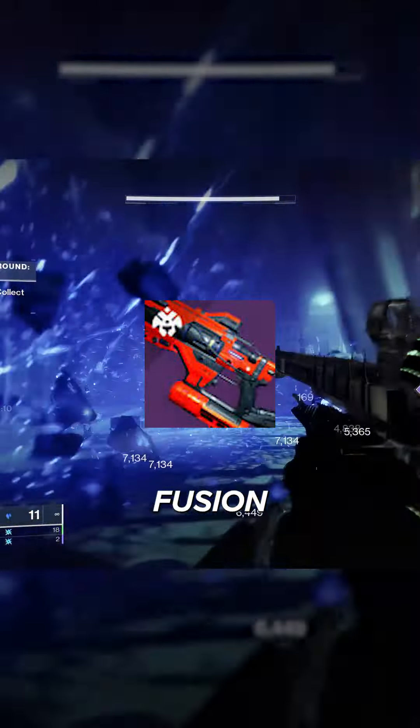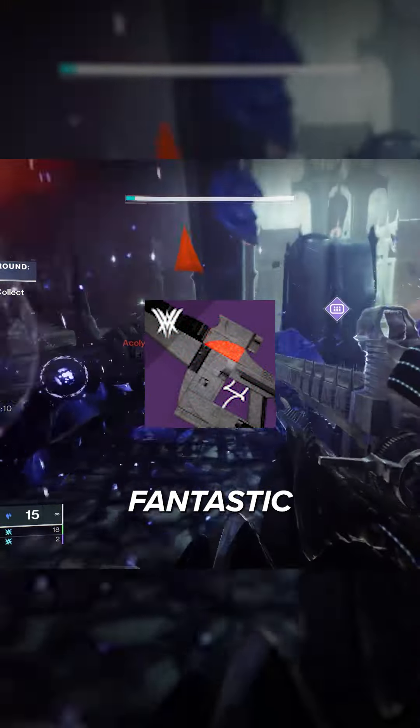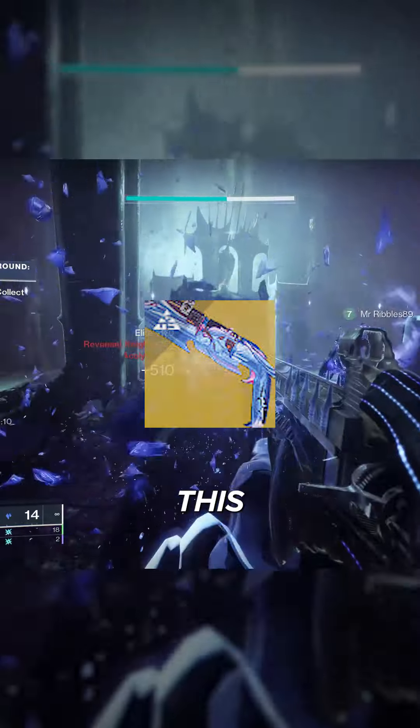You have things like the Riptide Fusion Rifle that you can get from the Crucible — that can come with Chill Clip. Same thing with Deliverance from Vow of the Disciple; that thing's fantastic as well. And Conditional Finality from Root of Nightmares, which honestly is one of the best special exotics you can use in this game.